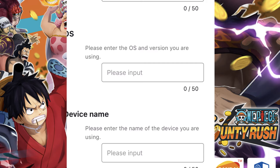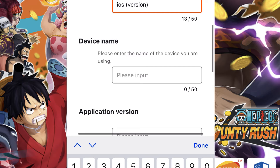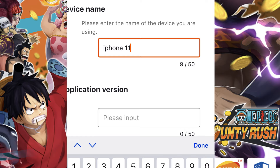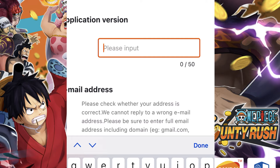Next, enter the OS and version you're using — put iOS or Android along with the version number. Then enter your device name, for example iPhone 11 Pro Max. For the application version, open the OPBR app and at the main title screen the current app version is shown in the top left corner — use that number.